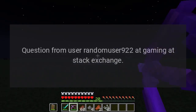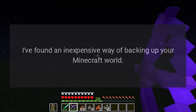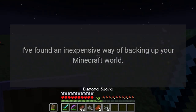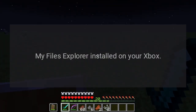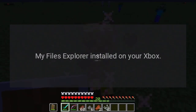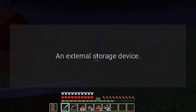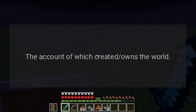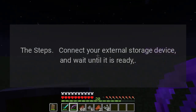Question from user Random_User_922 at Gaming Stack Exchange. Answer: I found an inexpensive way of backing up your Minecraft world. For this method you will need: My Files Explorer installed on your Xbox, available in a 24-hour trial or for three dollars, and an external storage device. You also need the account that created and owns the world.